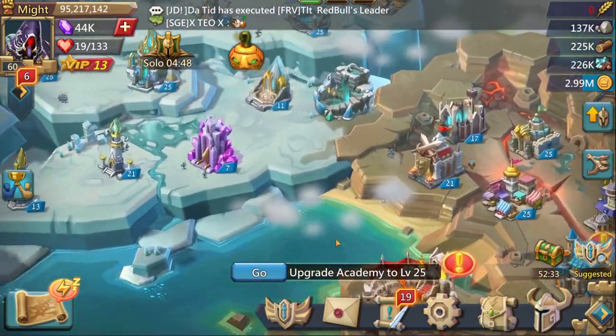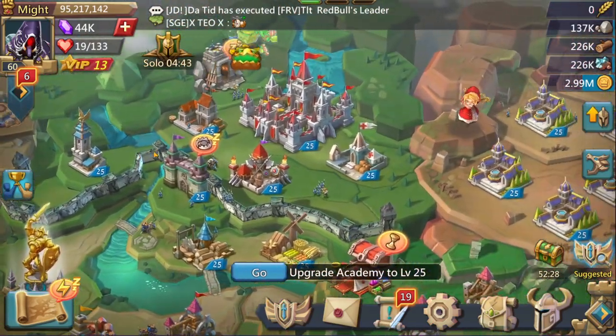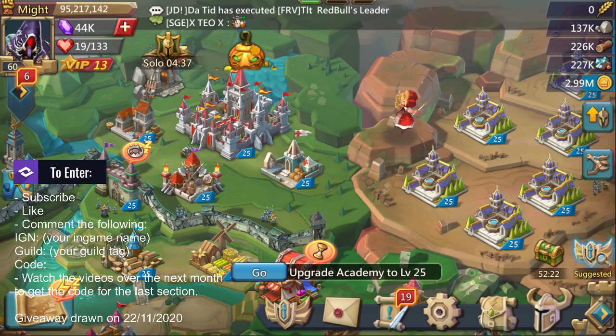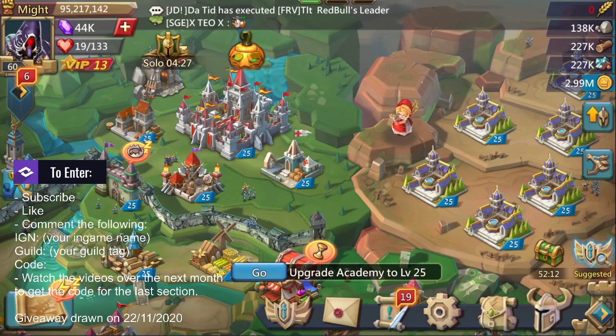That's it for the account — a six-minute account overview. To enter the giveaway, you need to do what is on screen right now: you need to subscribe, you need to like, and you need to comment what you can see — which is your IGN, your guild, and the code that will appear in one of the next videos in the next month. That video will be a random video.